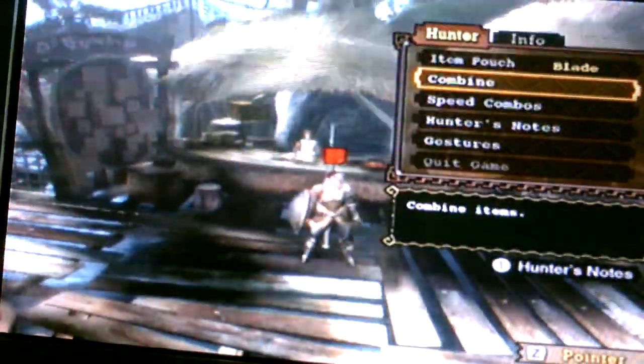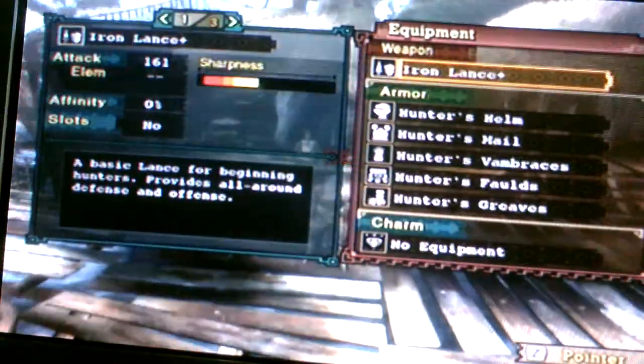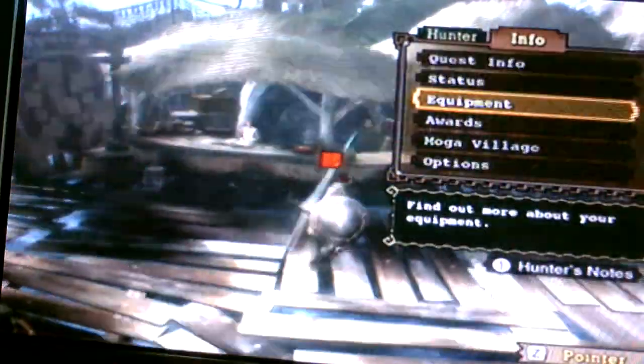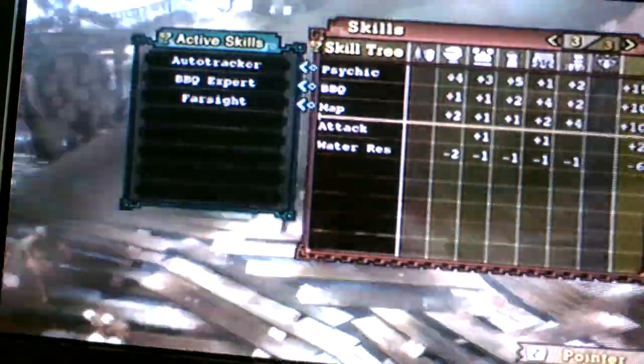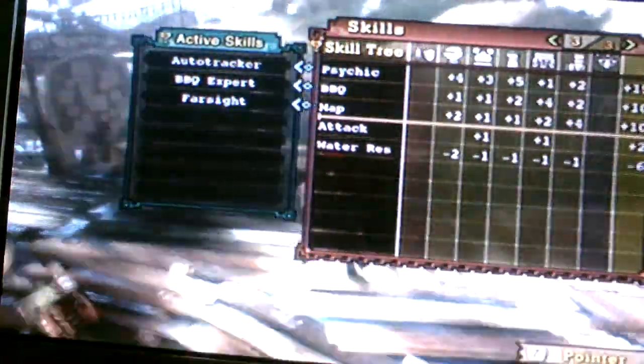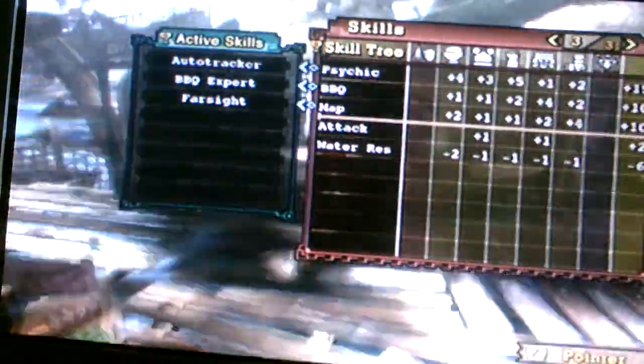Today I'll be doing a lancing tutorial with the mission Farm Aid, which is Slay 5 Jaggi, if you don't know. Not too difficult. We've got the full Hunter's Armour set. And we have Auto Tracker, BBQ Expert and Farsight — these are all really good skills to have. And we'll be off. Let's go.